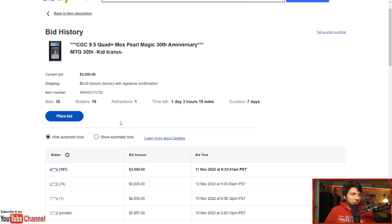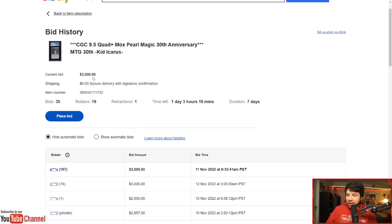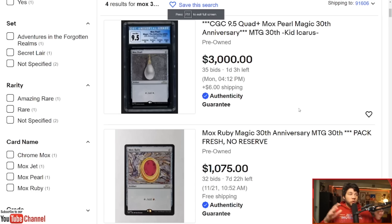I think this product sucks, it's overpriced, I don't think it celebrates the game well, and I sure as hell don't think that these bids — especially for this Mox Pearl and this Mox Ruby — should be taken into any sort of consideration of what the prices of these cards are actually going to do when they're released in mass. I'm not saying shill bidding is 100% happening, it is just my opinion. There are people in high-reach places that have a vested interest in this product doing very well.